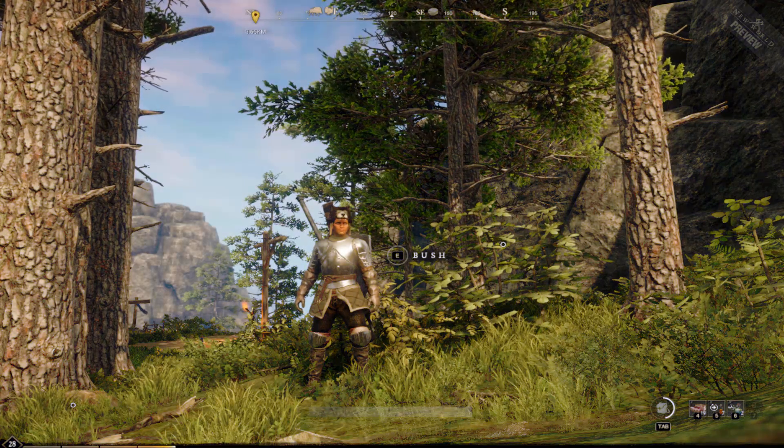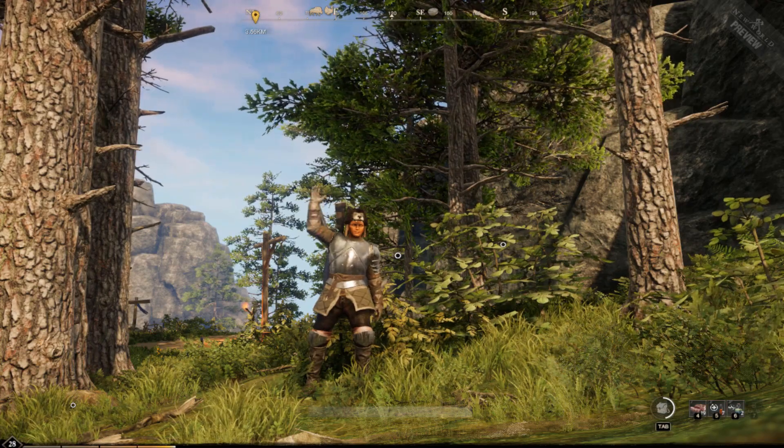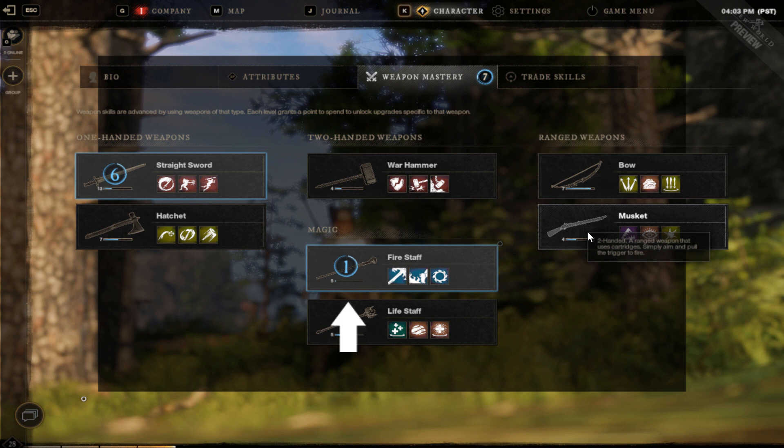Hey everybody. Today we're going to show you some more abilities — special weapon abilities. We're going to show you the musket, the fire staff, the life staff, and the hatchets.